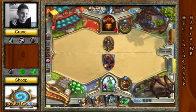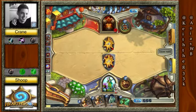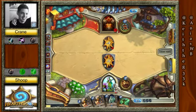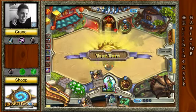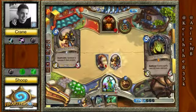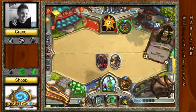And if he runs the Acolyte in — yep, four cards. Crane just filled up his hand. He has a Deathrattle and two free Dread Corsairs for next turn. He'll be able to take out the taunt that's sitting there and still has two taunts of his own.